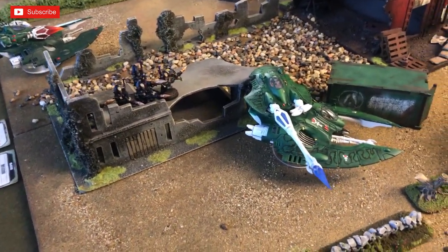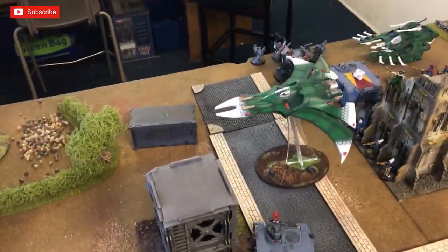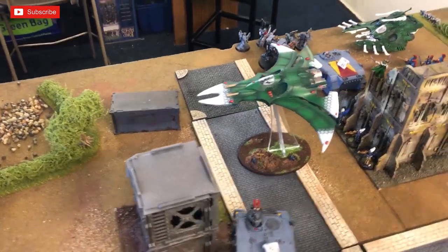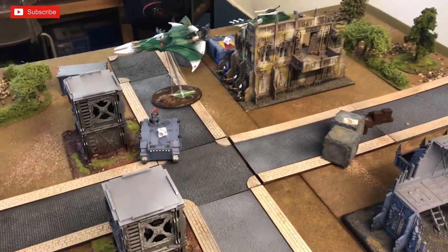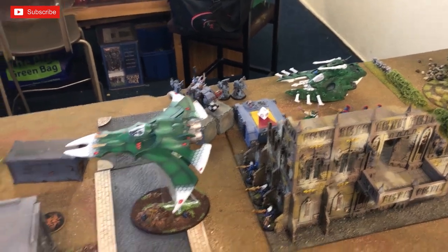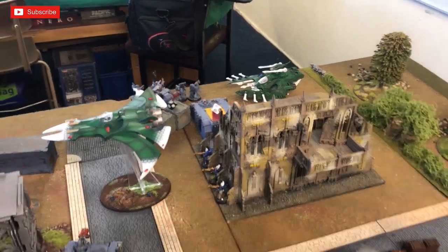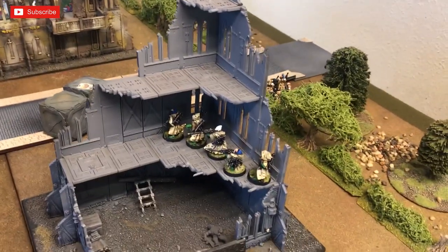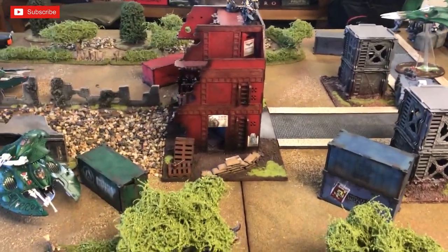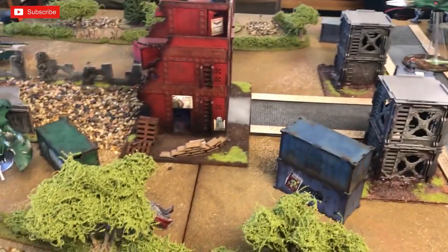Carl thought he had the game at that point, but the objective isn't claimed by just being near it — you need to control both. The tanks are battered, infantry is hurt. I'm not charging — letting him walk into overwatch from Dire Avengers who overwatch on fives and sixes. I'm in the middle of the board; he's broken out on both flanks. It's a five-turn game — let's go into Space Wolves Turn 3.